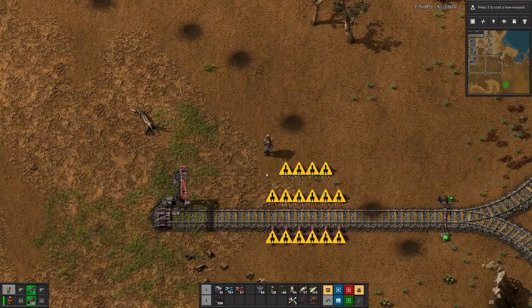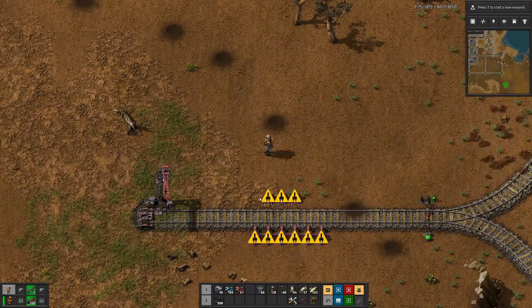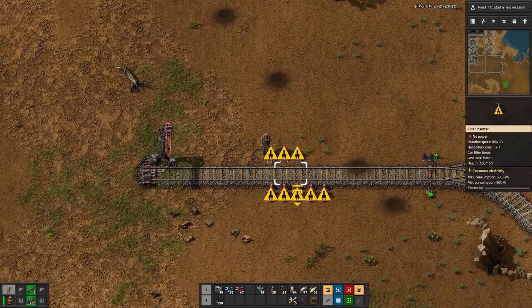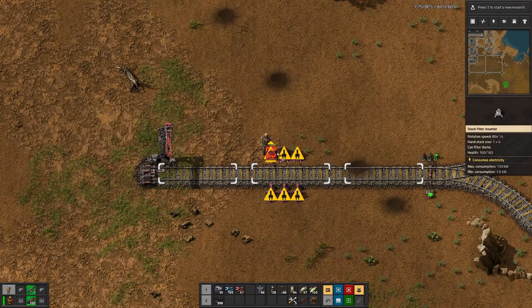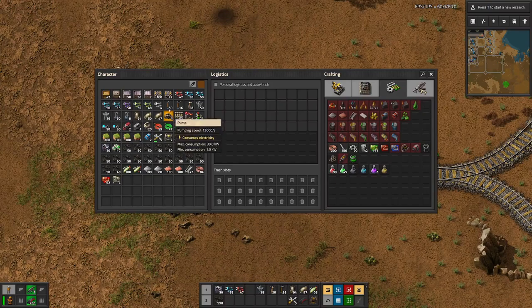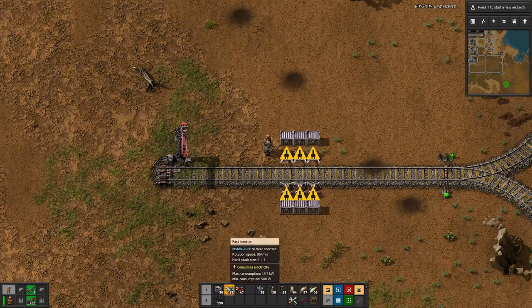Let's do this differently — instead of two unloading on each side, let's only have three, but let's make them stacked filter inserters.